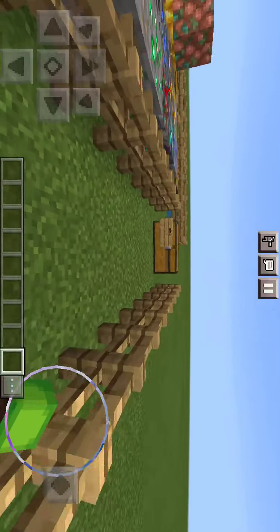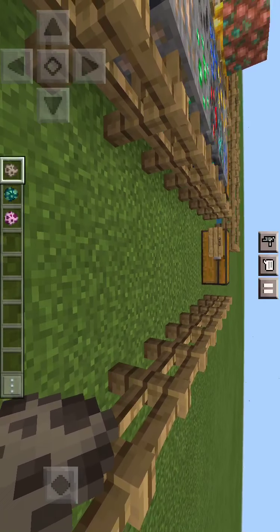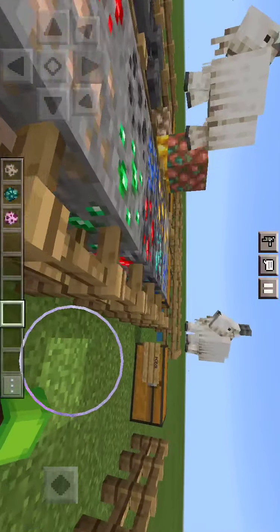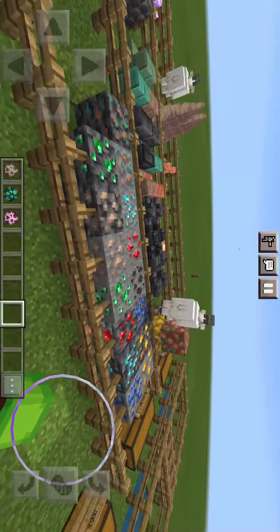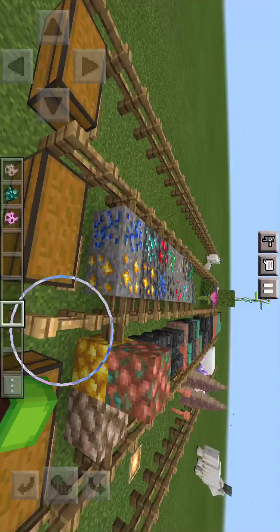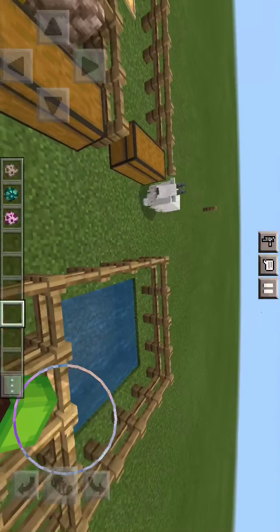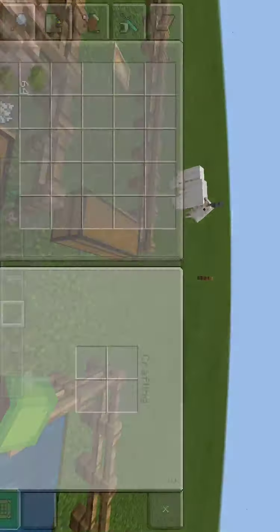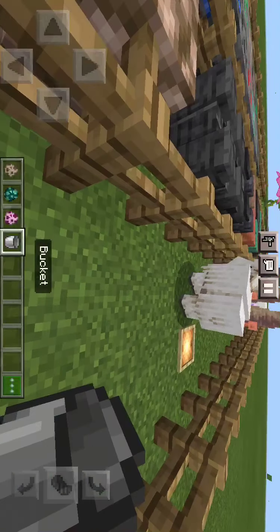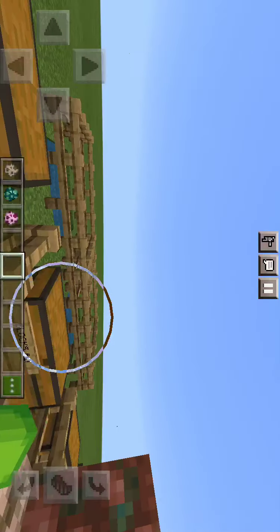Now on to my favorite part: the mobs! I made this fence for the goats — baby goat, baby goat! Look at them jump! A really cool thing with the goats — and it's completely useless and I don't know why you would do this — but if you milk the goat, you know what it does? Absolutely nothing, because it's literally the same thing as cow milk.